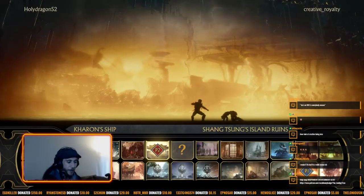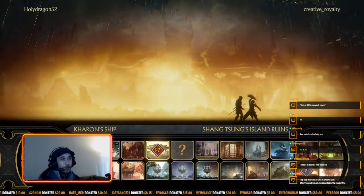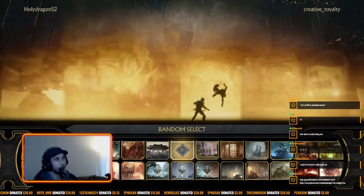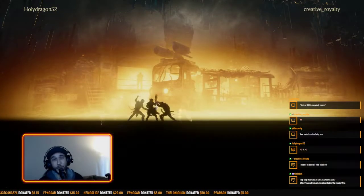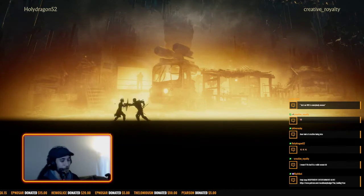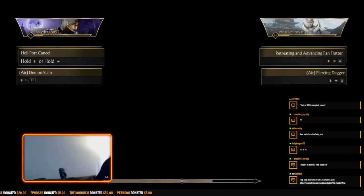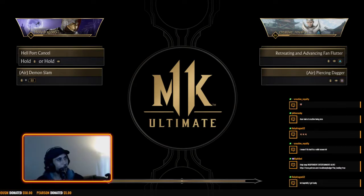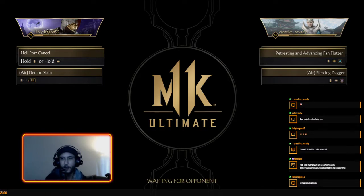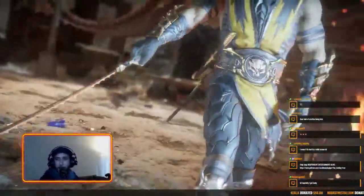Holy Dragon, this will be fun. Keep your hand on the trigger, keep your hand on the teleport trigger. Creative Royalty with quite possibly the most frustrating variation of Katana to fight against — you guys are in for a treat because this is a broke-ass Katana build.